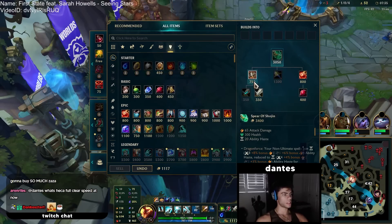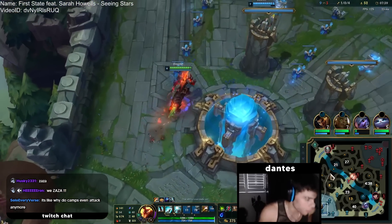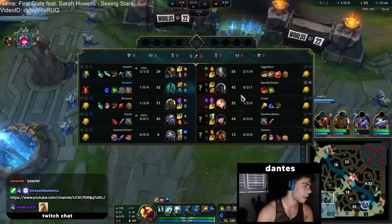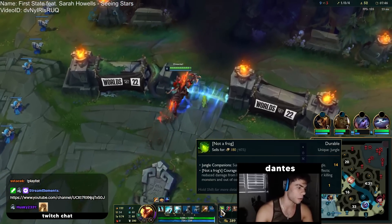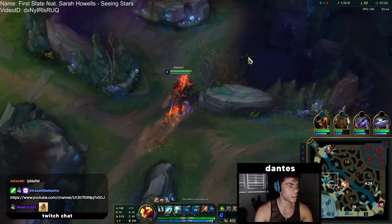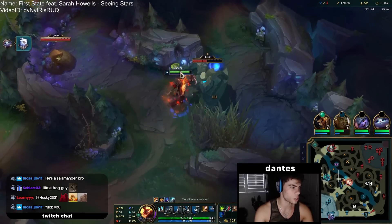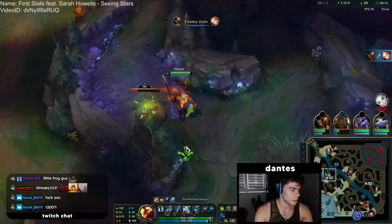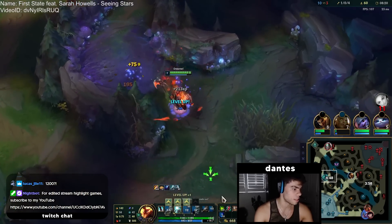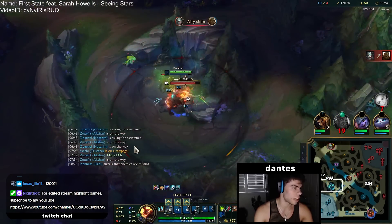Now we'll just reset, grab our Tear, and we'll be okay. Then we'll go for full clear. After that I kind of want to take dragon, because if I get dragon we can start really stacking up our frog guy. After finishing the top side, I have enough for the 1,200 damage smite. Now we have our upgraded smite after finishing Gromp, since we passed 20 stacks.